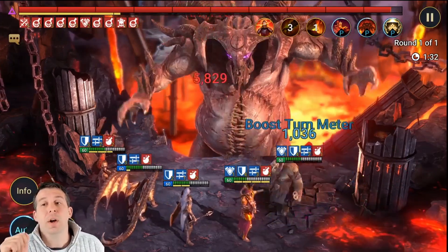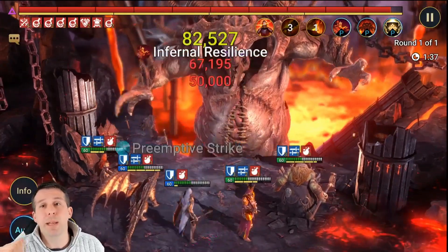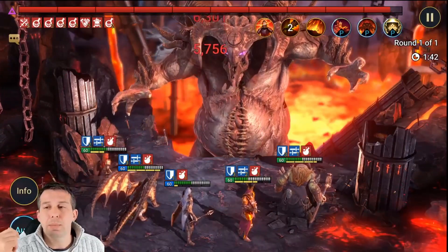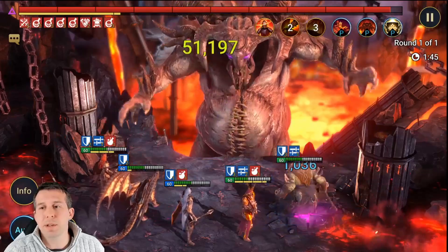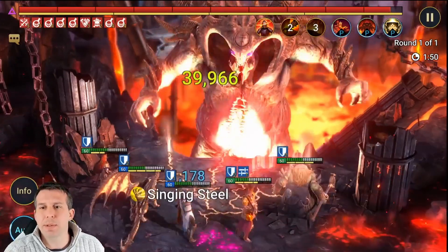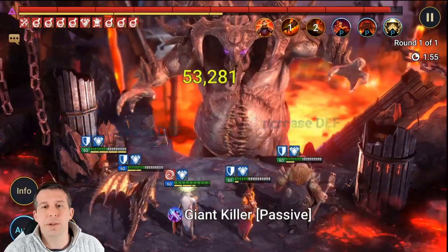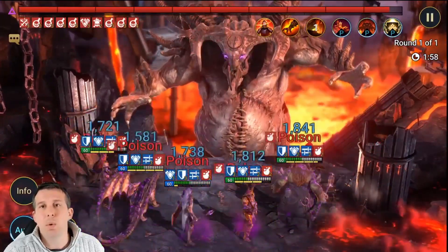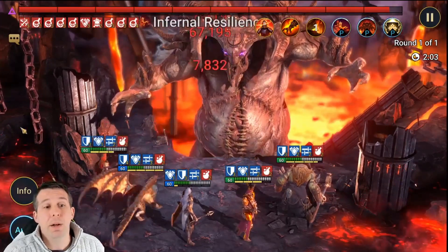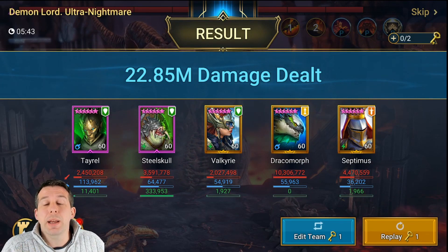On manual, Steel Skull will always cleanse that stun, but on auto it doesn't always work — sometimes he prioritizes cleansing a poison over a stun, which is quite annoying. Look at that — 276k from Septimus. There's a stun — and he's not going to cleanse it, he's going to do his shield thing. He's a bit of a fool on auto, but I don't think it matters. We've come in then at 22.85 million — that's just about a free key.